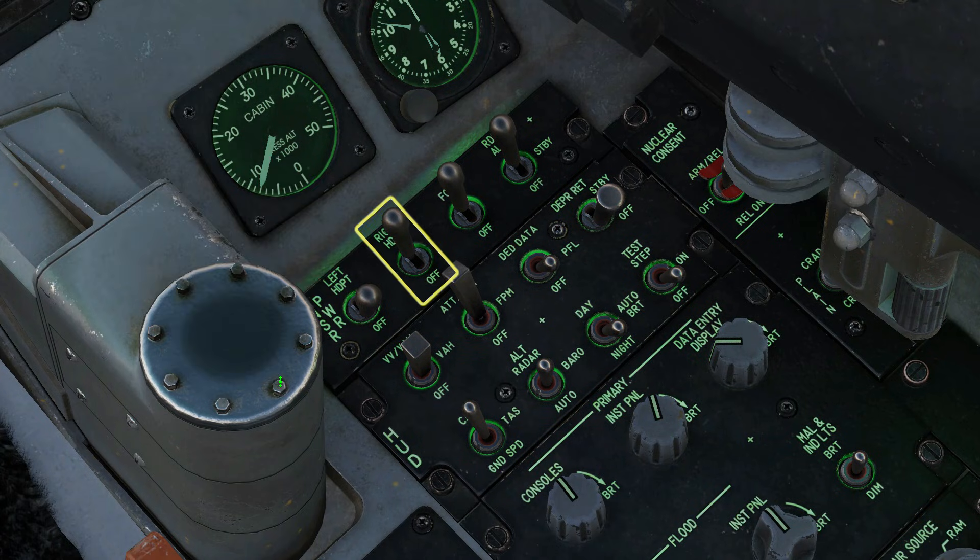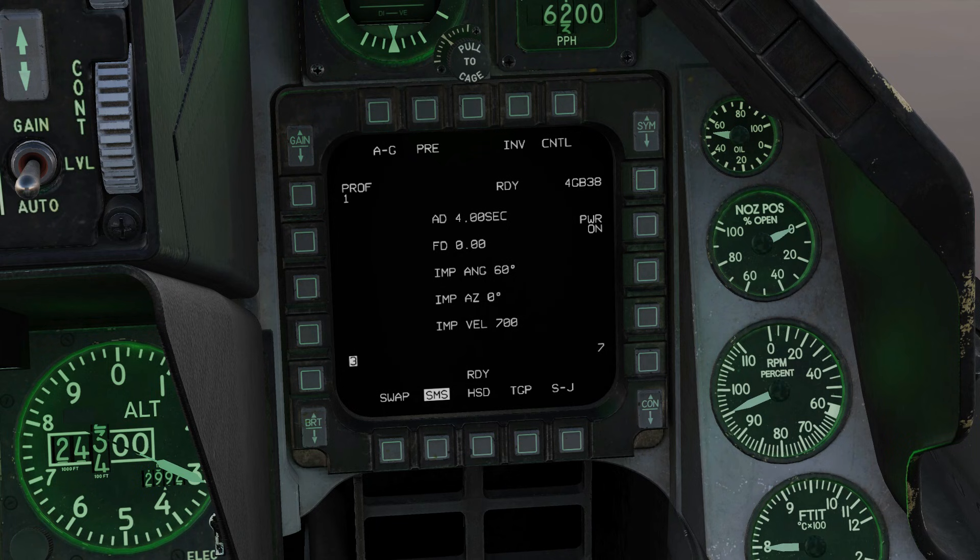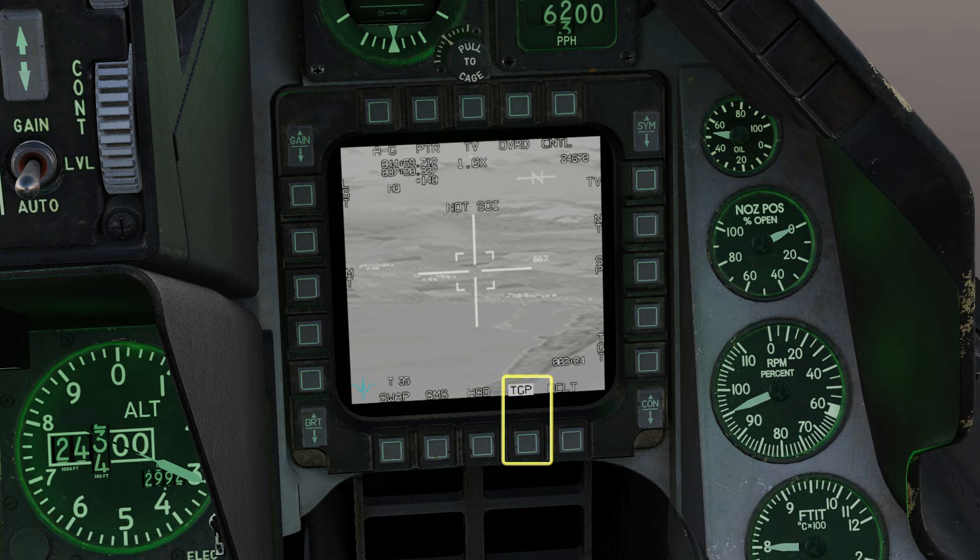Check that the right hardpoint is powered up — this gives power to the Sniper pod. Bring up the targeting pod on the right MFD.